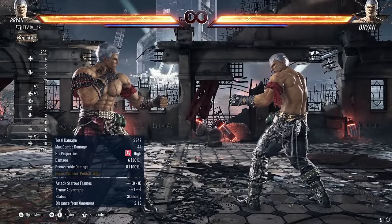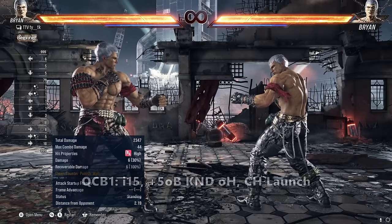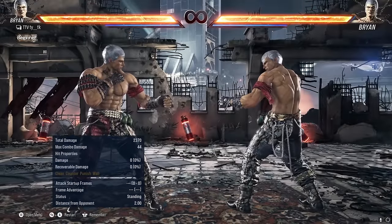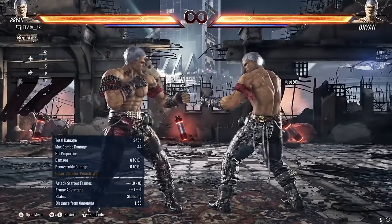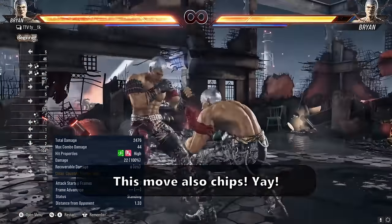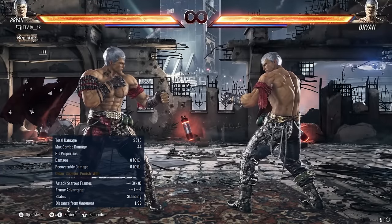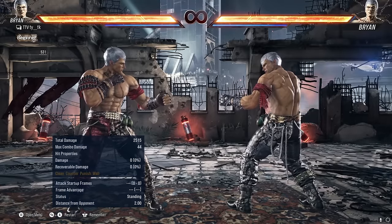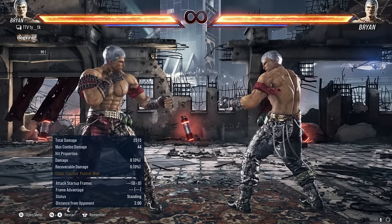QCB1 is probably Brian's best move. It is absurdly fast, absurdly plus on block, has absurd range, and absurd recovery — it's just absurd. QCB1 is i14 to i15, plus 5 on block, does 22 damage on hit, and knocks down for a mini combo. On hit, Brian can either do QCF 1+2 for damage, QCB4 for oki, or dash up-forward 3+4 to gain his snake eyes install. It also launches on counter hit. This is an amazing tool to control space, start pressure — just everything. It's probably one of the best moves in the game, and Brian has never had a move like this before. If you ever don't know what to do, QCB1 is probably a good idea. When in doubt, QCB1 and out.